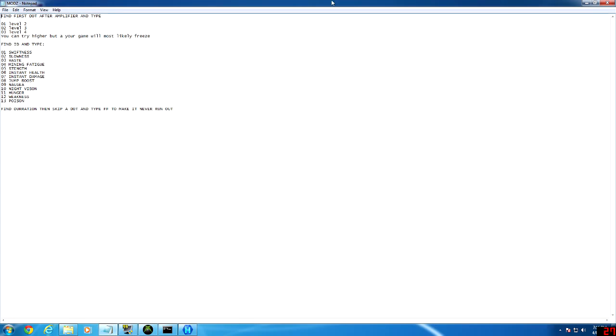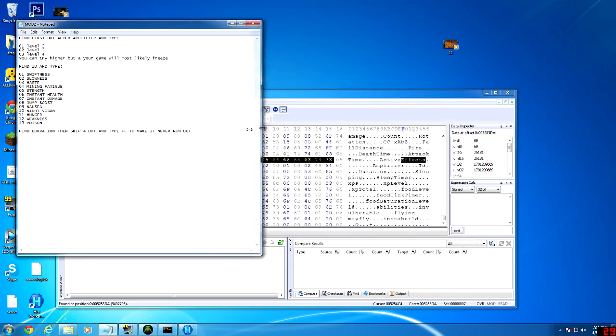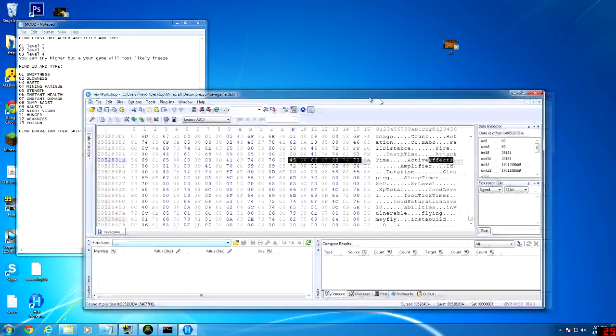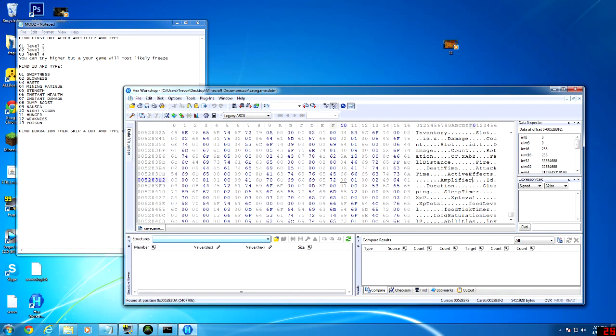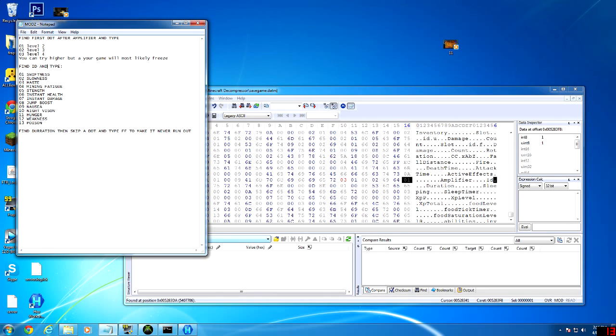I'm just going to enlarge this so you guys can see all the stuff to type — just the little instructions that I made myself. For the first one, you want to find the first dot after 'Amplifier' and you want to see the little digits that correspond to that. Go right before it and type '03'. You could also go higher — you could type '06' or '05', or actually up to 99, but I tried doing that once and it crashed, so I wouldn't recommend it, though I think it might be possible.